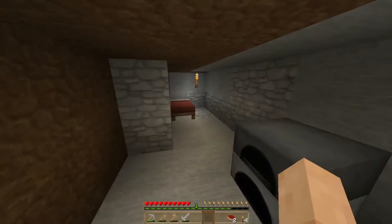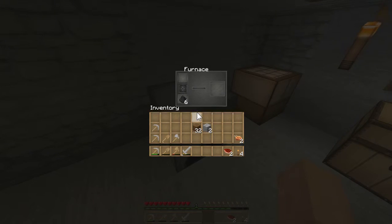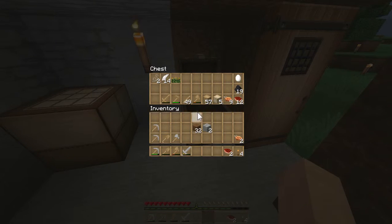Okay, we have we set up a bed, we have a furnace with some coal, crafting table, and we have a few tools. So what's the next step? Well, we're growing wheat for food, we have some meat to eat, and we have an egg.